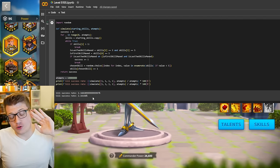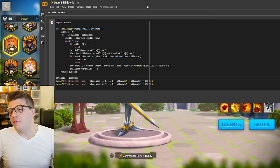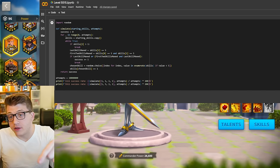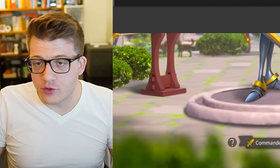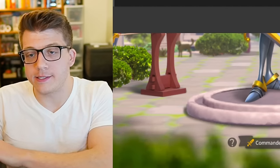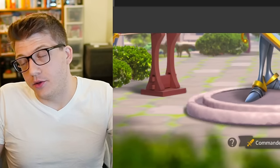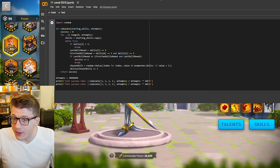I know that might sound confusing, and I'm going to try my best to explain why this is the case later. I've also gone ahead and modified the code to attempt to get the 5-5-1-5 configuration, where we're attempting to skip the third skill instead of the second skill, which is actually a little bit easier. In the 5-1-5-5 strategy you have to max the last two skills with no way of guaranteeing either of those. Whereas in the 5-5-1-5 category, you can guarantee to get either the first or the second skill — so it's actually much easier to get a 5-5-1-5 commander than a 5-1-5-5 commander.